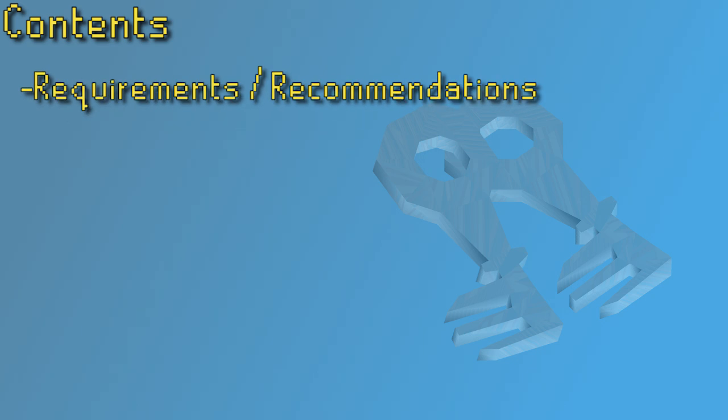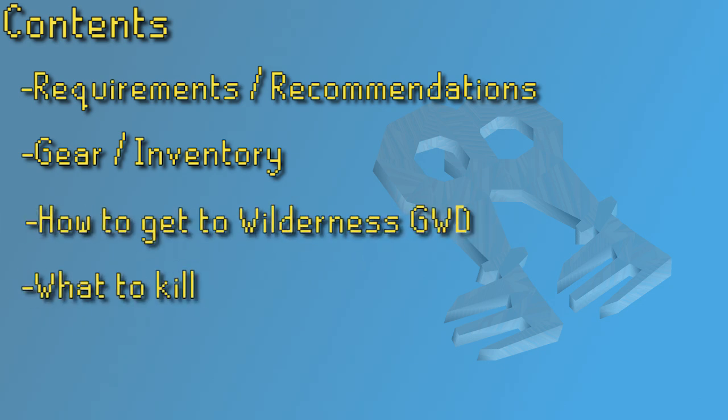In this guide I'm going to be going over the requirements and recommendations for collecting ecumenical keys, then the gear and inventory setup that you should bring with you. Afterwards we'll discuss how to travel to the Wilderness God Wars dungeon, then what to kill to collect ecumenical keys when you get there. And finally we'll go over a new method coming into the game soon through ecumenical key shards.